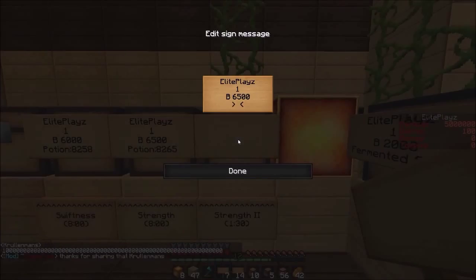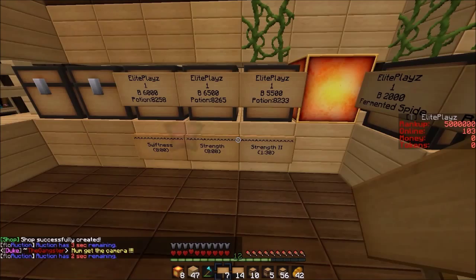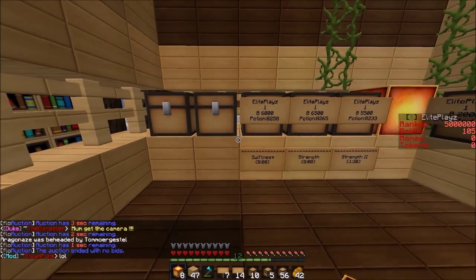I need to increase my prices on this one — the Strength II is a lot. You know what, let's just drop it down to 5500, I'm just gonna increase by one. Strength II is on the back page. Strength two — where is it? There it is — 8-2-3-3. Oh wait, no — potion 8-2-3-3. There we go, so we got Strength II, Strength, and Swiftness for eight minutes.